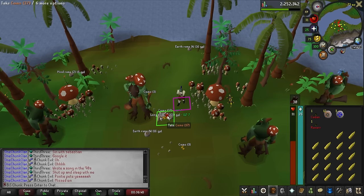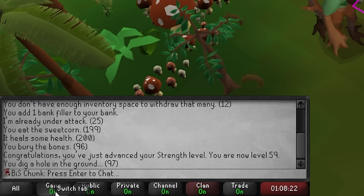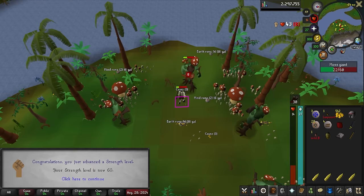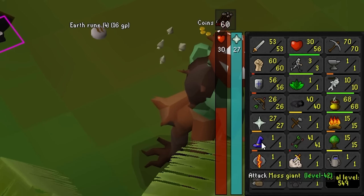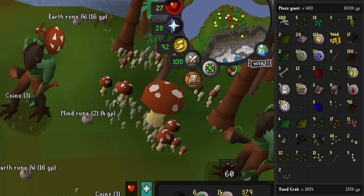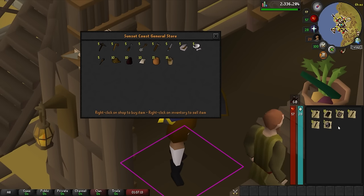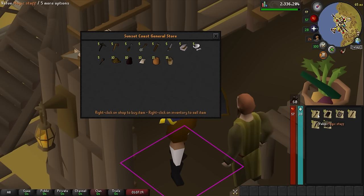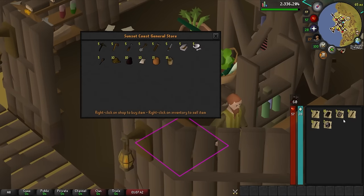Long bone number two of the grind — we got that at kill count 239. Long bone number three at kill count 480. I've got a little bit of loot stacked up. I'm going to sell these items to get some gold in order to buy better food, because the corn is only healing me 6 hit points. Better food means longer trips.